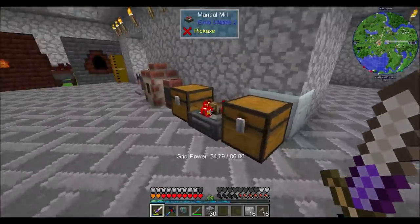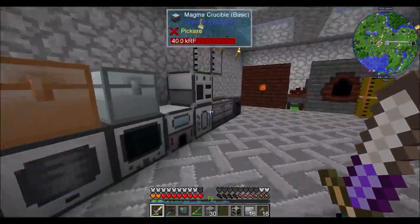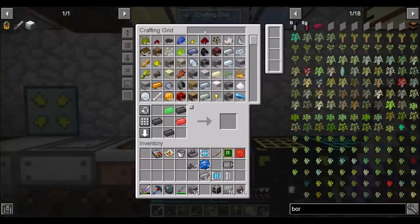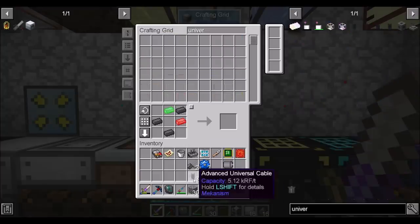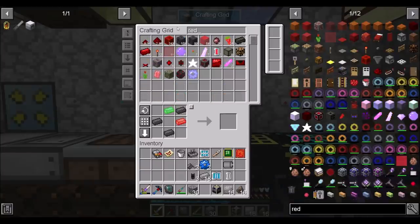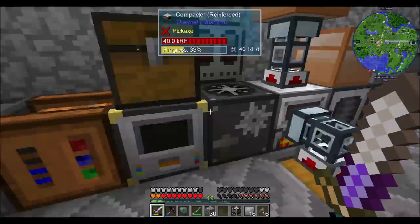Now we made a thermionic fabricator, didn't we? We did — that was a recent quest. Where do I want to put that bad boy? We can throw him down here, I guess. Let's get some basic universal cable. Oh, we really only have the advanced. That's right — I burned up a whole lot of this stuff last episode. Two steel plates and a red alloy ingot. Let's get eight steel plates — seems like a good number.